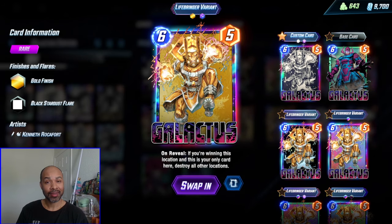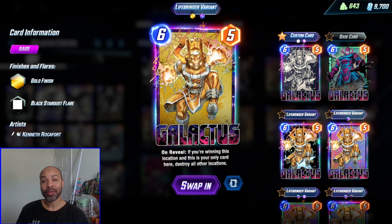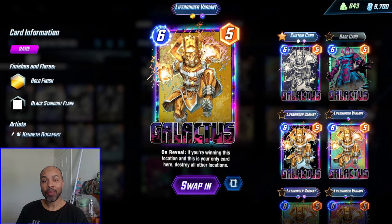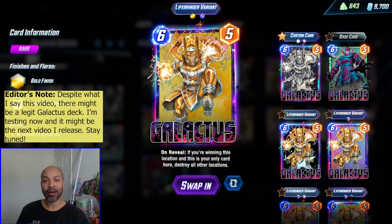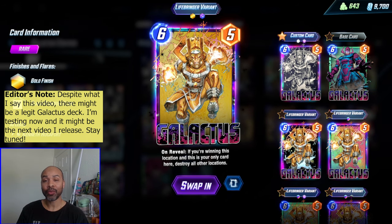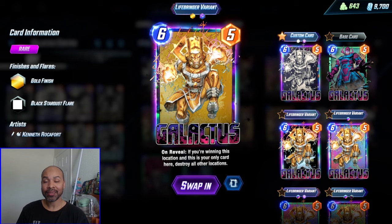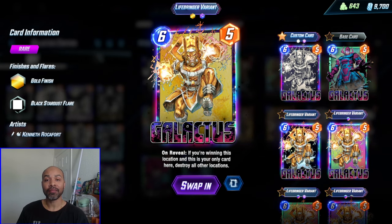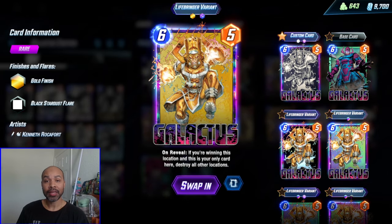Am I able to make Galactus work in this meta or in any meta? That's what I'm going to try to do today. They have Galactus balanced at five power, which means he is extremely difficult to pull off. You have two-cost and three-cost cards at five power, and energy cheat in the game lets people play higher-cost cards earlier with more power. It is super difficult to pull off Galactus, but that's what I'm going to try to do.